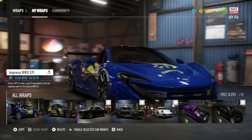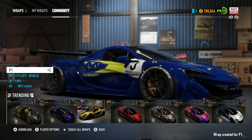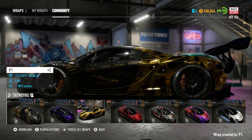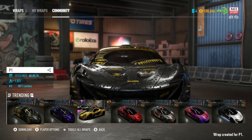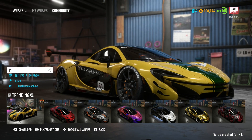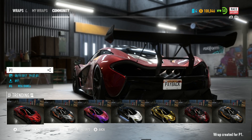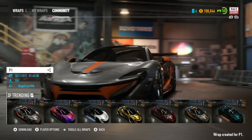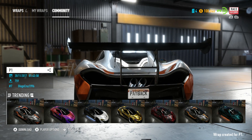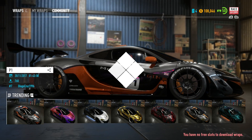Let's see what community designs people made. The gray looks so good. I think this design was on the Aston Martin if I remember correctly. Then there's obviously the P1 GTR design — probably not the red though. There are some mad designs for this thing. I kind of like the GTR design — it makes it look even more like the race car it actually is. Let's put it on.